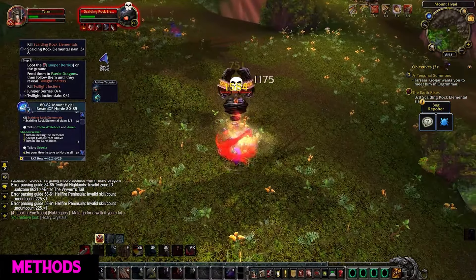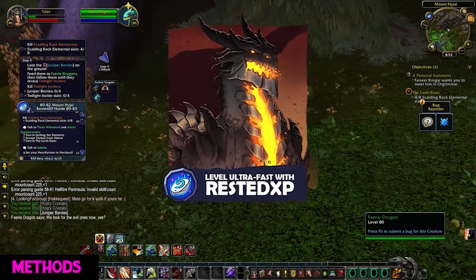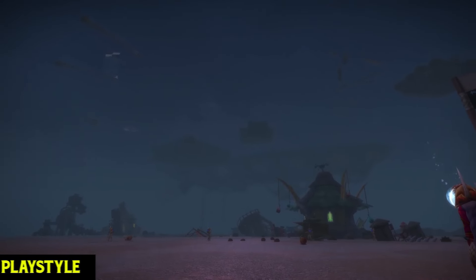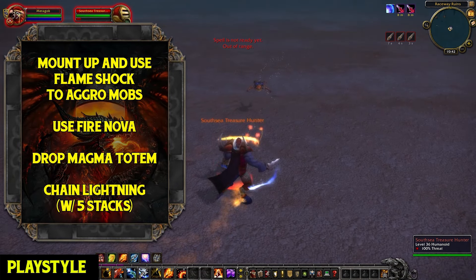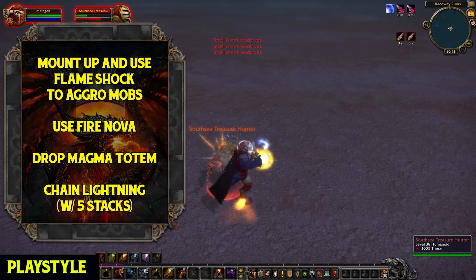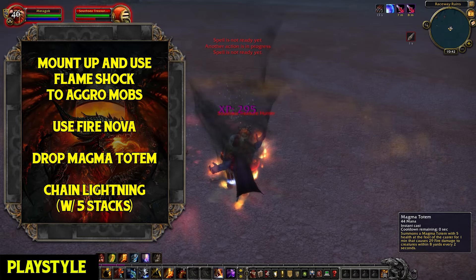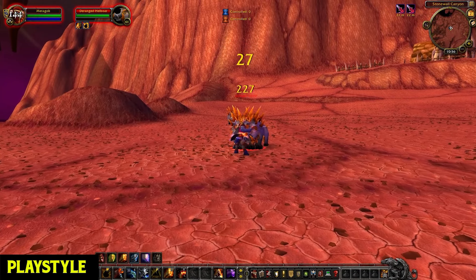By level 60 to 70 you can farm Blood Furnace for optimal XP per hour. 70 to 80, farm Botanica. Over level 80, I'd recommend leveling in the open world because you'll need reputation for pre-raid best in slot gear and the shoulder enchants from the Therazane faction. The fastest route for open world leveling is provided by the Zygor XP addon — you can find the download link in the description.